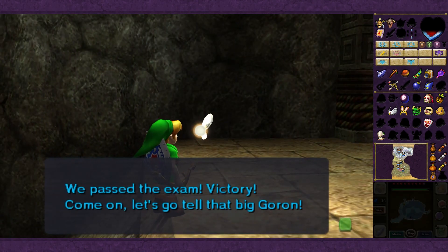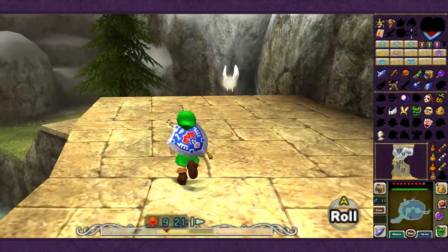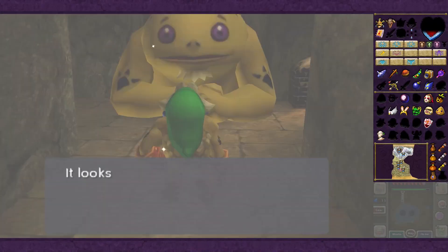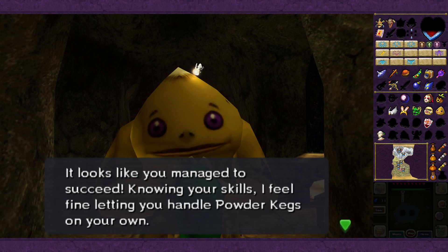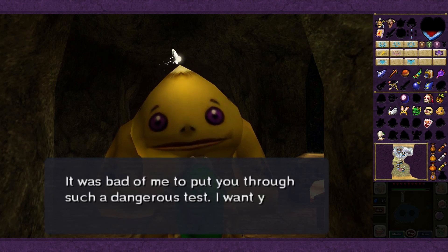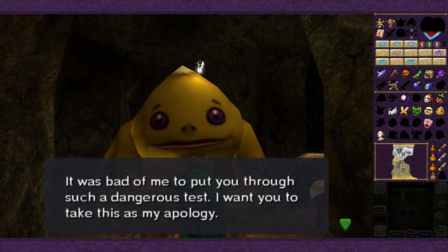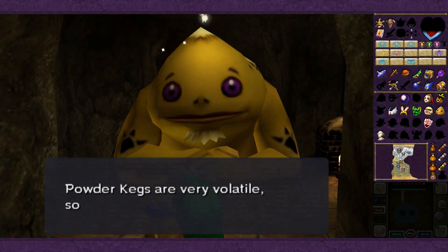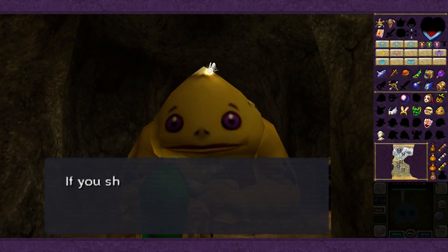What we actually need to do is head back to the powderkeg cellar to let Medigoron know we passed the test. Tatl says - and I don't think she said this in the original - 'We passed the exam! Victory! Come on, let's go tell that big Goron!' Because I think a lot of people did miss that. So let's head back over to Goron Village. It looks like you managed to succeed. Knowing your skills, I feel fine letting you handle powderkegs on your own. You can only carry one at a time.